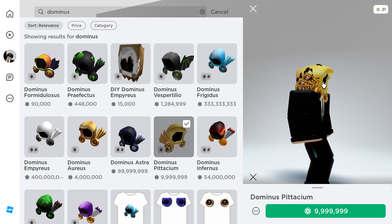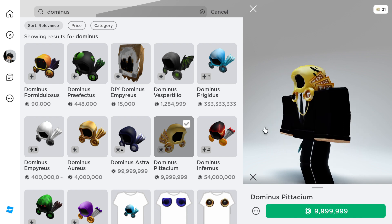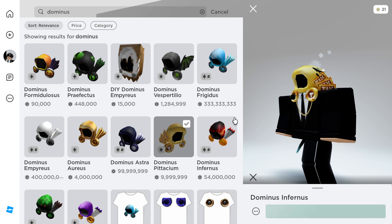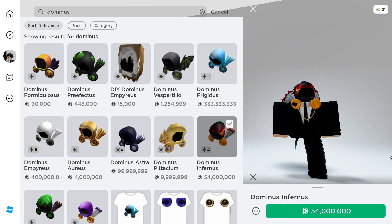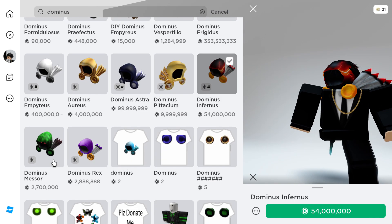Dominus Astra — this is nostalgia for anyone who's been around a while. I'd give it an eleven out of ten, actually — just ten out of ten. It looks amazing. It's just ten million Robux, which is a little overpriced at about a hundred thousand dollars. Dominus Infernus is probably the most loved Dominus in the community right now — ten out of ten, though not for the price.